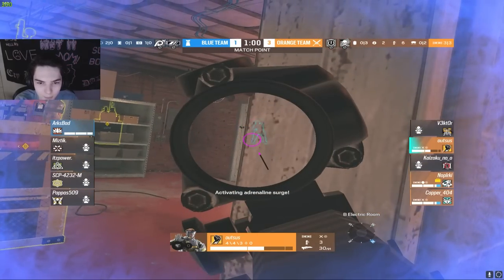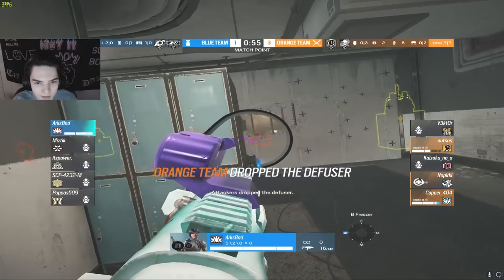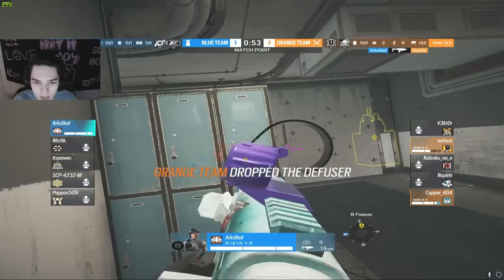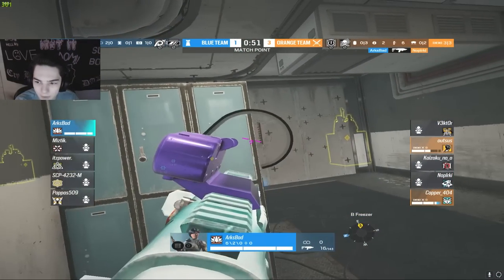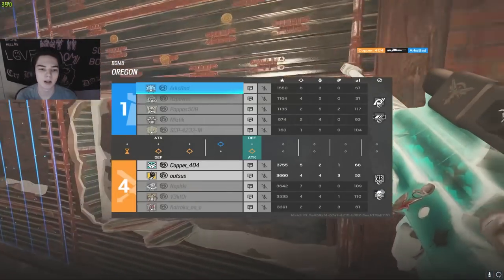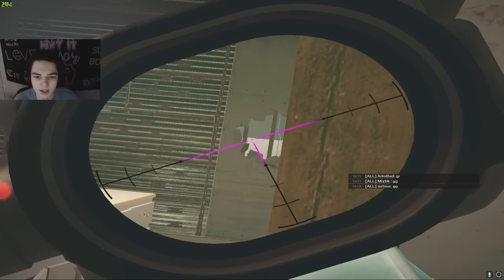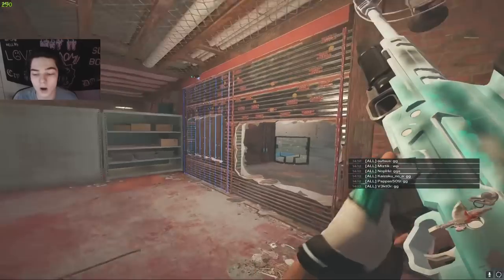Copper pushing into the bomb site, arc doing a little bit of damage onto out but he's going to regen that HP. Copper now trying to push into freezer to take out arc — arc going to get one kill onto nop, so there goes your ace and probably the diffuser as well. Out trying to hold an angle but copper with the swing on cali will take him out. That's going to be GGs ladies and gentlemen — the orange team is going to take it four to one.